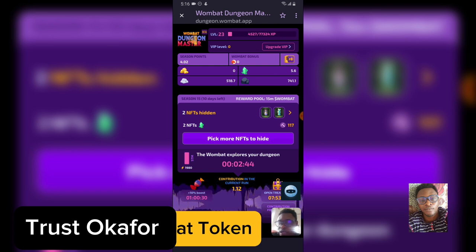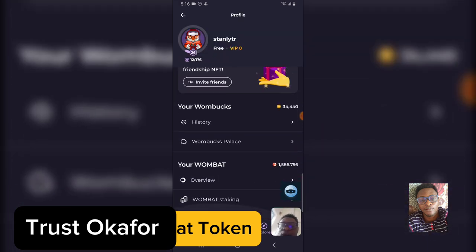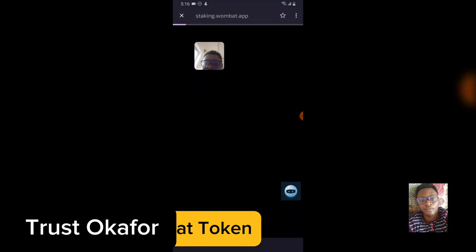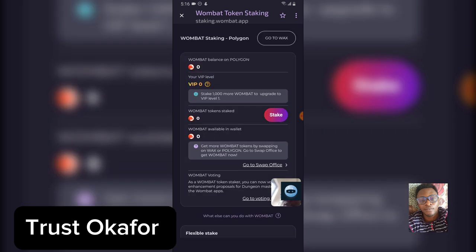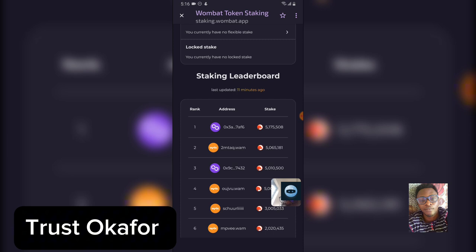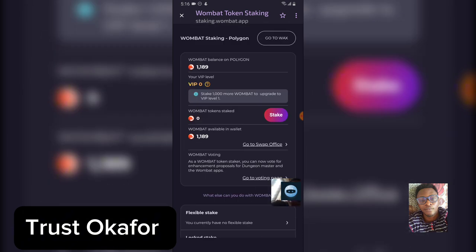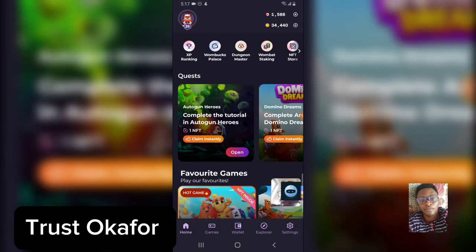The next method to maximize your earning is to stake your WOMBAT. If you stake your WOMBAT, you automatically get season upgrades. To stake, go to your profile area and at the bottom click on 'WOMBAT Staking.' It will load up and take you to the staking page. You can choose either Polygon or WAX. Once you stake, you can see what you have staked and what others are earning. Click 'Stake,' then 'Maximum,' and choose a duration.